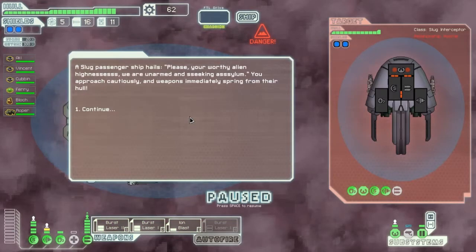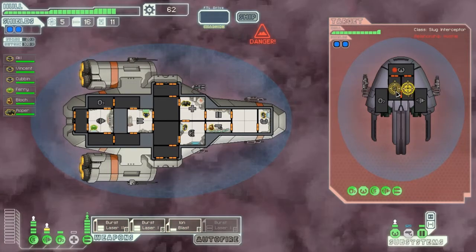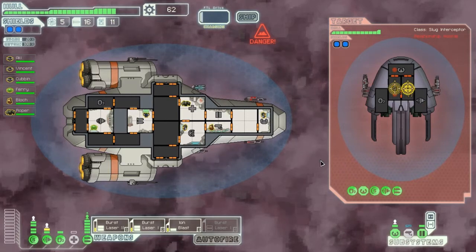We did get a few new weapons, we did upgrade our shields, and yes, they are attacking us. This should be fine - they are only firing 2 shots I think, and I got 2 shields, so I shouldn't take any damage whatsoever.